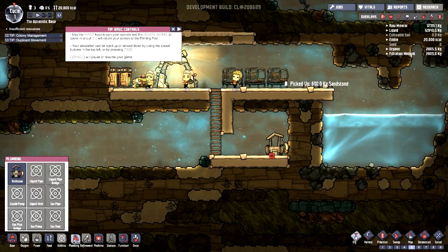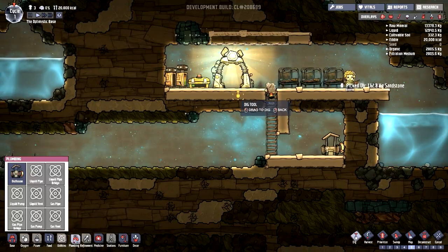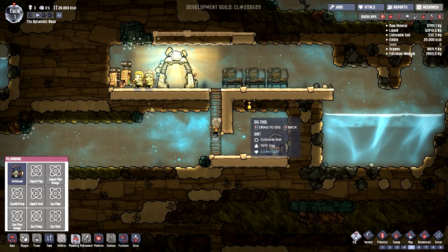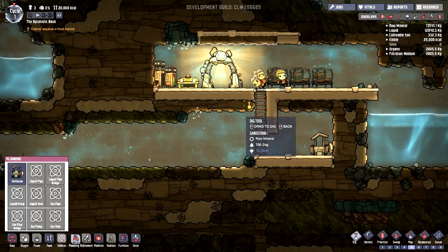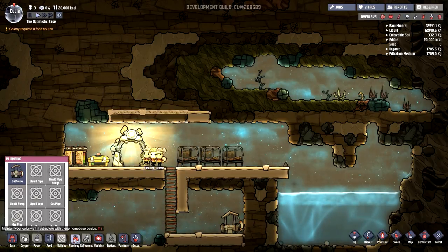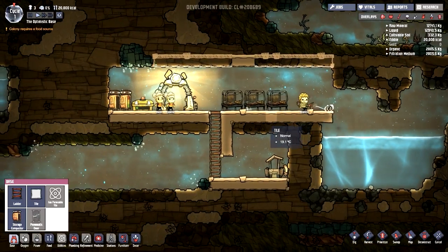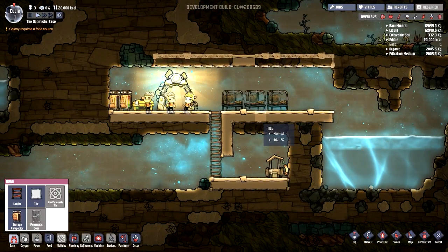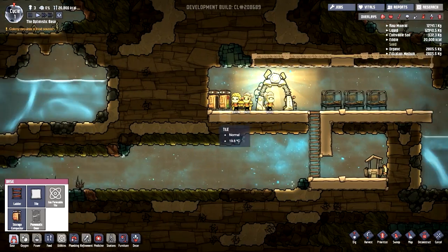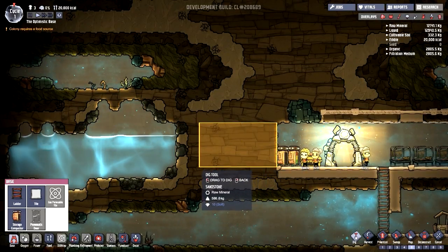Controls: W-A-S-D, H for home, Tab does that. Sorry if this is a little quick — if you guys want a proper tutorial let me know, I could do something slower and give you the actual controls. I'm just trying to give you guys a general layout of what I would do while playing. I want my base set up stress-free. Right now we need to focus on making ourselves a food source.